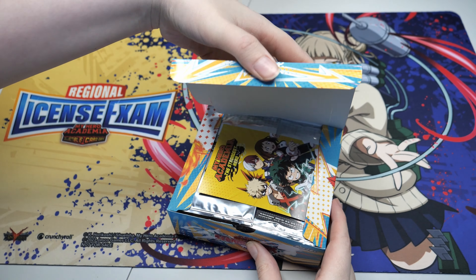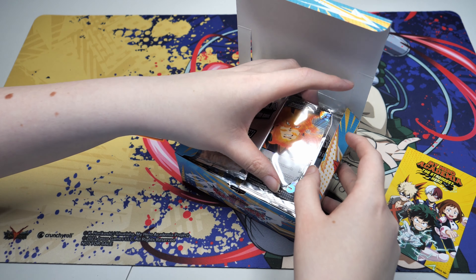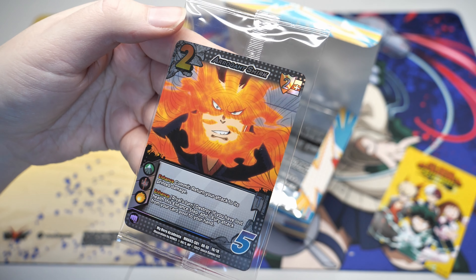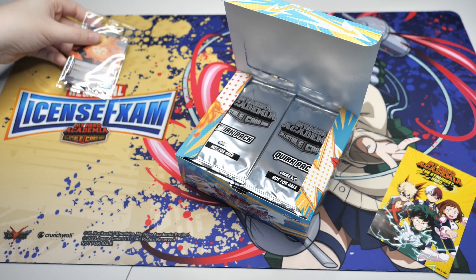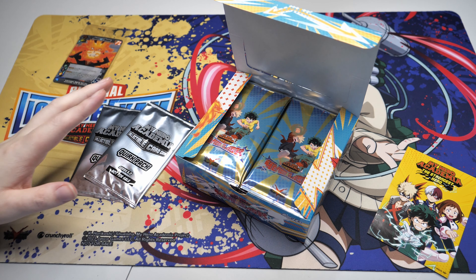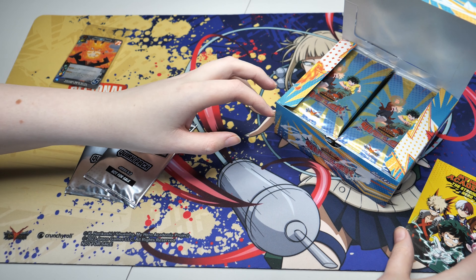It is a foundation - an Arrogant Smirk XR, a starter exclusive foundation. Actually a pretty good card from what I can tell, so I'll pop that to the side. On the off chance, we can pull any of the XR versions of the Endeavor starter deck, so maybe some Prominence Burns or something. That would be amazing.